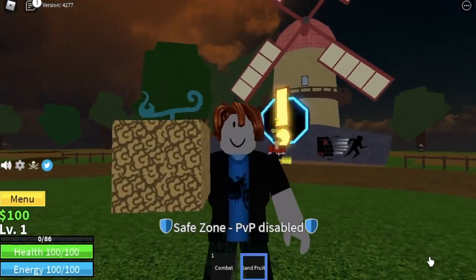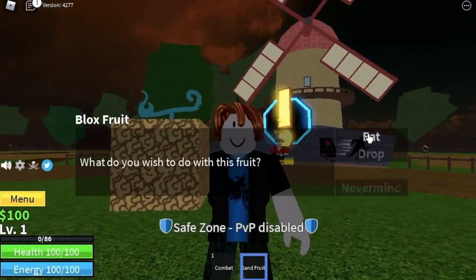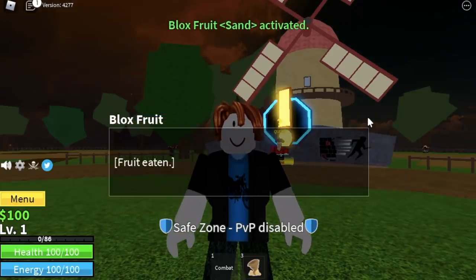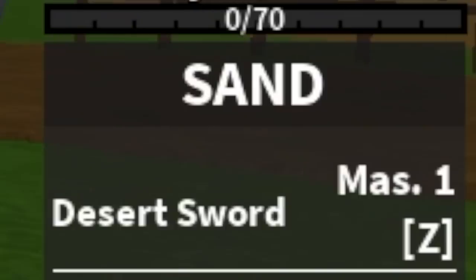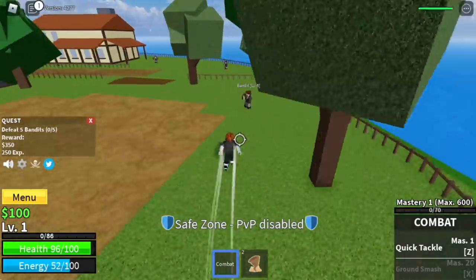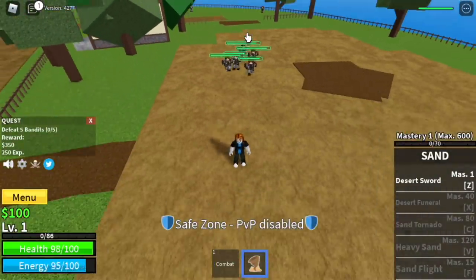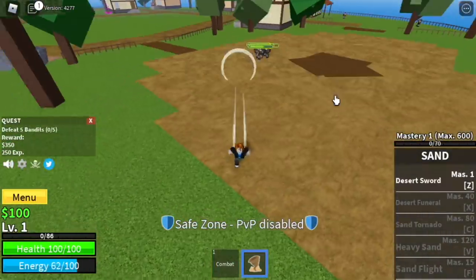First off, we're gonna eat this fruit. For those who are watching One Piece, the owner of this fruit is Crocodile. So now we're gonna start with the first skill, Desert Sword, and we're gonna start defeating the bandits. You need to lure 5. This is a Logia type of fruit which makes it faster to level up. That is the Desert Sword — multi-target as long as you are within its line of attack.